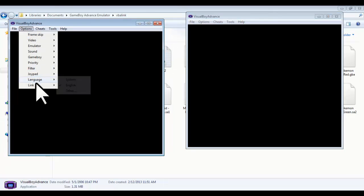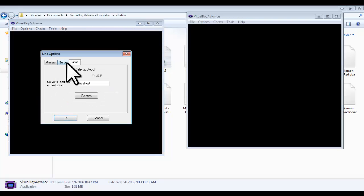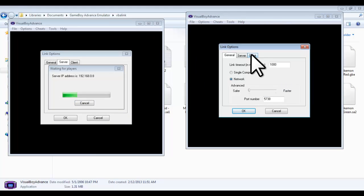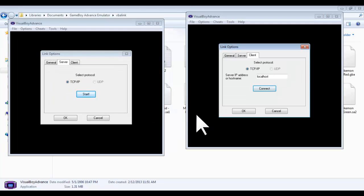On both windows, you have to make sure wireless adapter is checked and hit settings. Make sure you click the network option right here. Then go to server on one of them and hit start. On the other, go to client and hit connect. It says 'one player connected, wait for more' — but since you're only having two players, it will then say 'all players connected'.